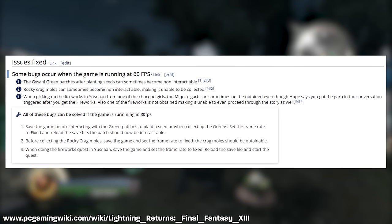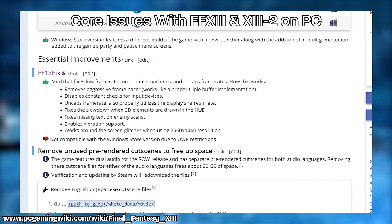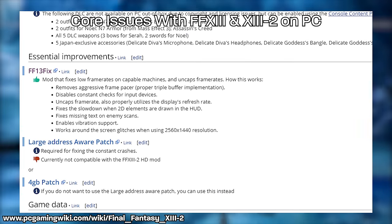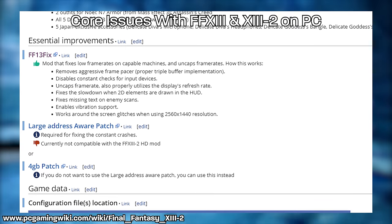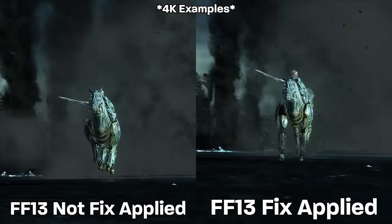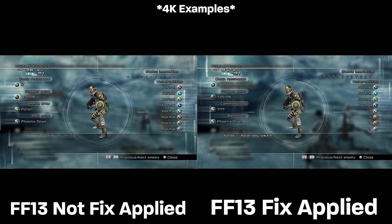These caveats are an annoyance and inconvenient. There's an overly aggressive frame pacer built in, the game scans for new controllers every second, they don't use your display's refresh rate, and the ports aren't large address aware — so they only use 2GB of RAM. This doesn't really matter for XIII unless you're modding, but it is the reason XIII-2 can crash often. There is a fan fix for the performance and resolution issues of XIII and XIII-2 that addresses all of these issues. Considering 1080p has issues, I'd consider the fix mandatory for the Steam versions.